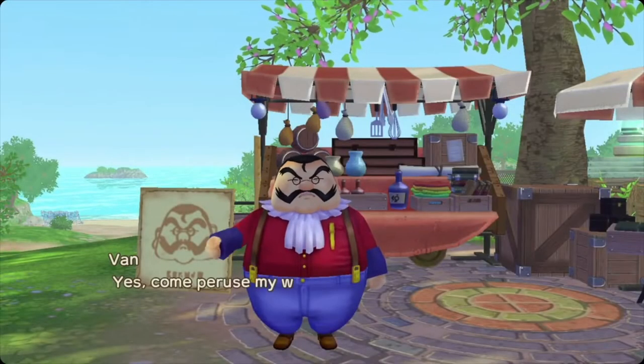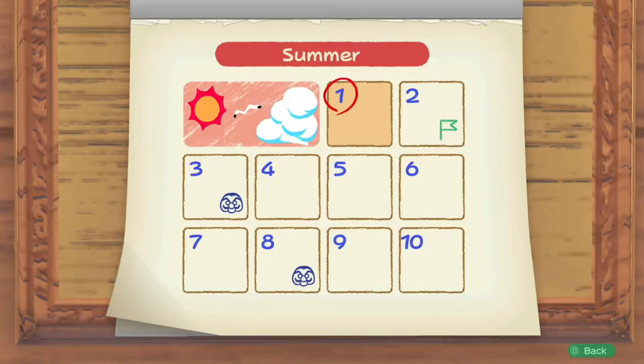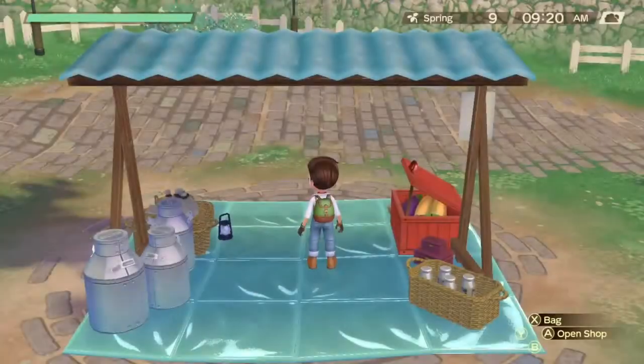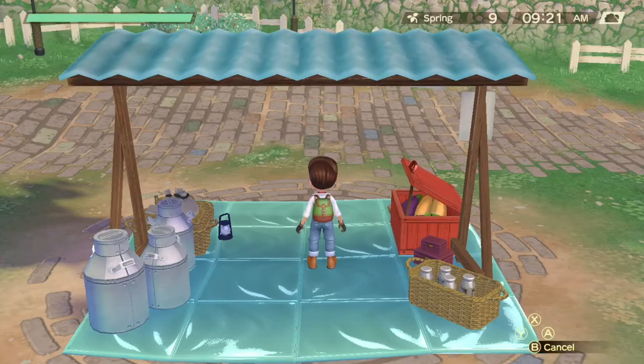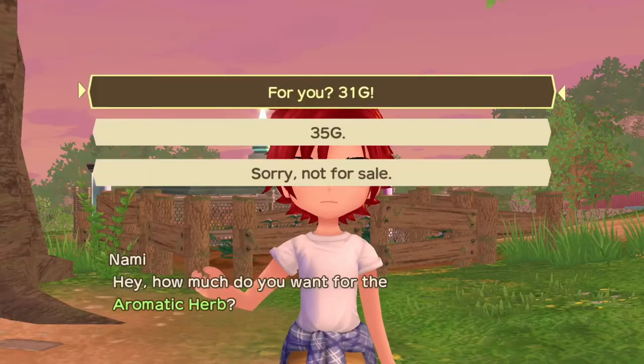I accidentally stumbled across this: you can set up your own shop where Van normally sets up his, on the 3rd and 8th of every season. Here you can pick which items you want to sell and get the money straight away. It's also a great way to build up rapport with the villagers, and in particular giving discounts to your would-be spouse.